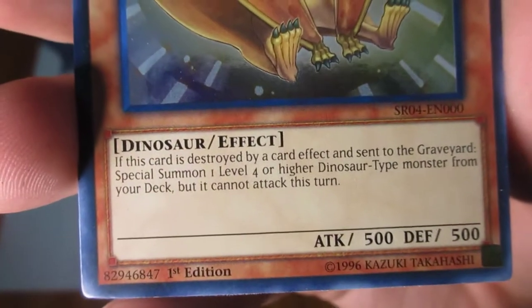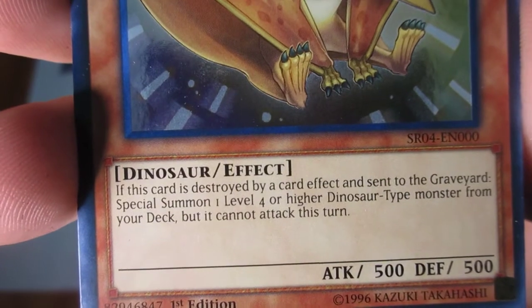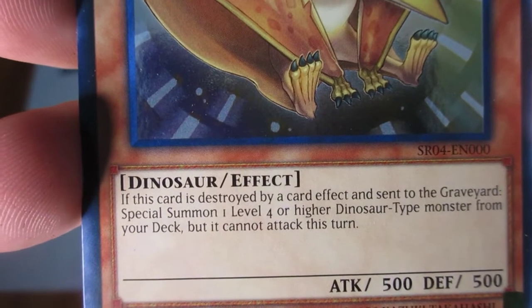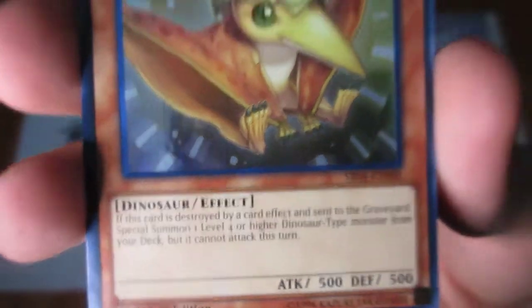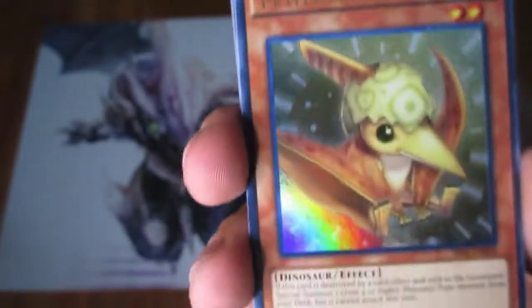If this card is destroyed by a card effect and sent to the graveyard, special summon one level 4 or higher Dinosaur-type monster from your deck, but it cannot attack this turn. Interesting — and there's your Ultra Rare. That's one Ultra Rare. That's cool, right?